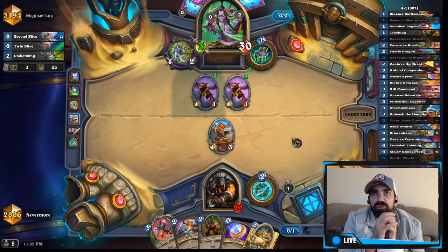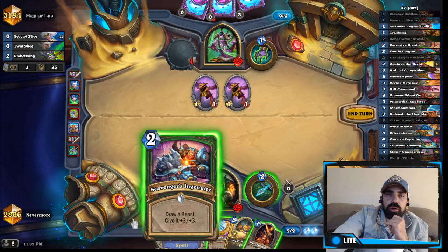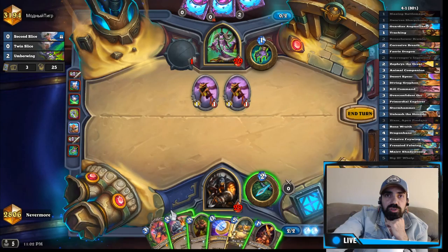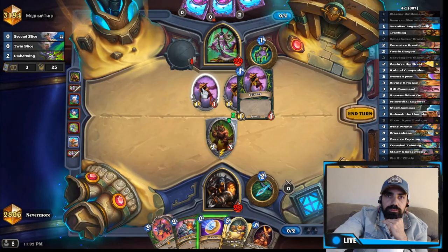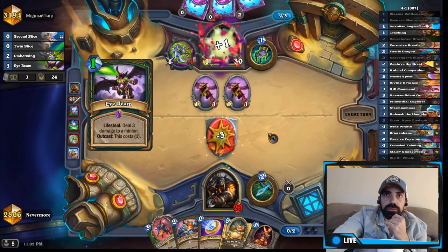I'm pretty happy with him using two slices on this minion. The only two beasts in this deck are Zexari and the rush minion with four mana. The question is do I put in taunt or do I use the coin for more tempo? I think I would rather keep the coin because we're good for now — if he uses his four-two minion we can deal with it.